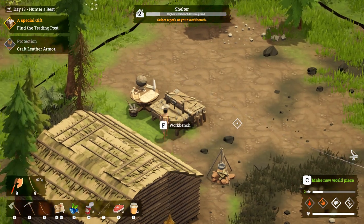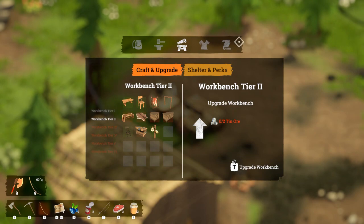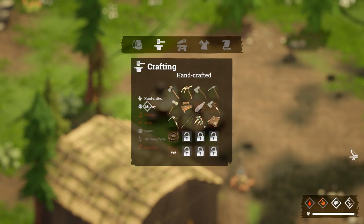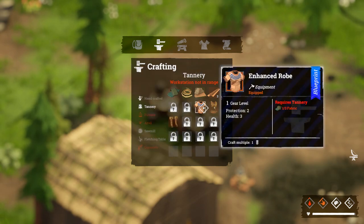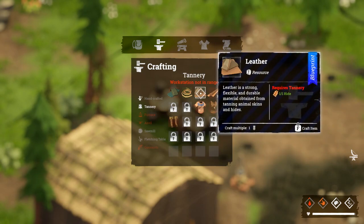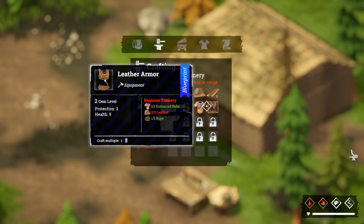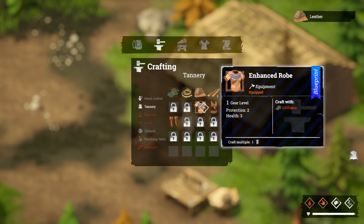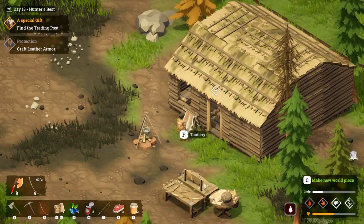Let's have a look at what the workbench has for us. Looking at the tannery - enhanced rope is what we have on at the moment. To make our leather armor we need some leather and some rope. To make leather we need hide at the tannery. Our tannery is in front of our little house here, so let's make up some leather. That's only one though, so we need three. Leather strips need flint and leather.